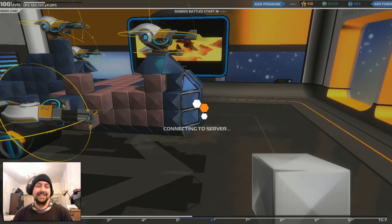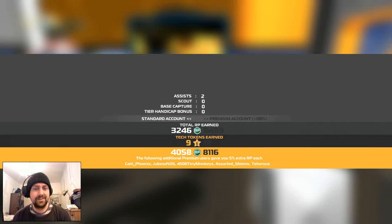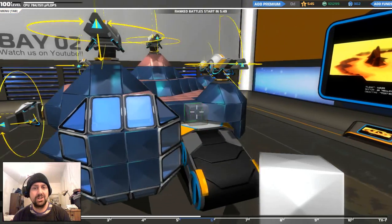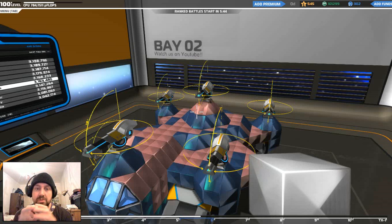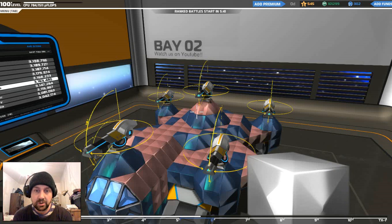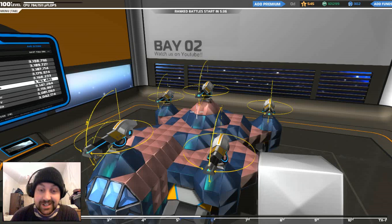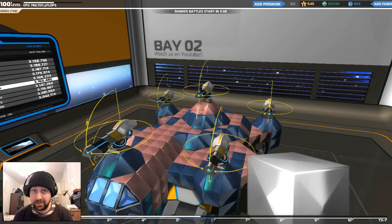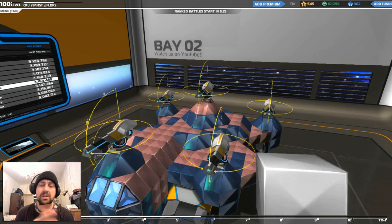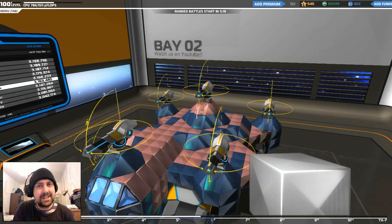SMG tank - some pretty effective demonstrations there. The unusual gun positioning I think helped me out, and also having some guns further back definitely helps if you can distribute your guns over your whole vehicle. Thanks so much for watching - that's the tier 6 SMG tank in action. Any suggestions or improvements, by all means tell me. I try to keep on top of the comments. Like, comment and subscribe, and don't forget to stay chum.